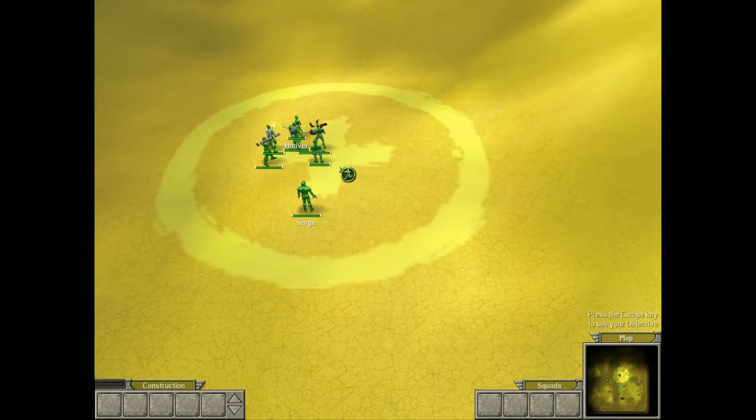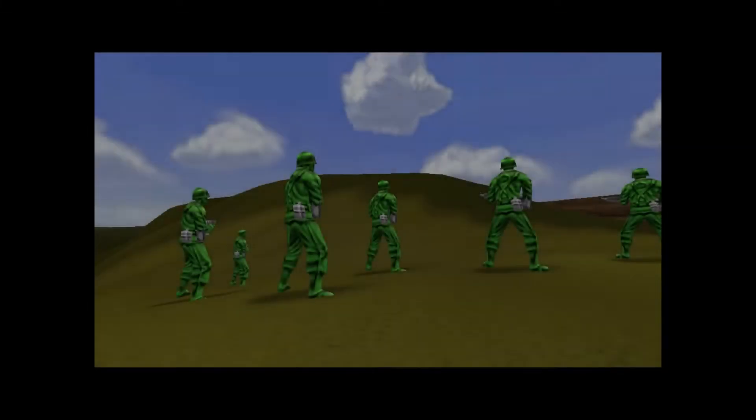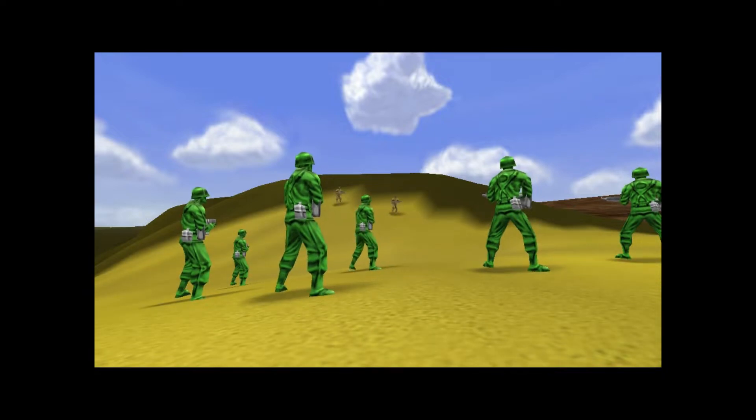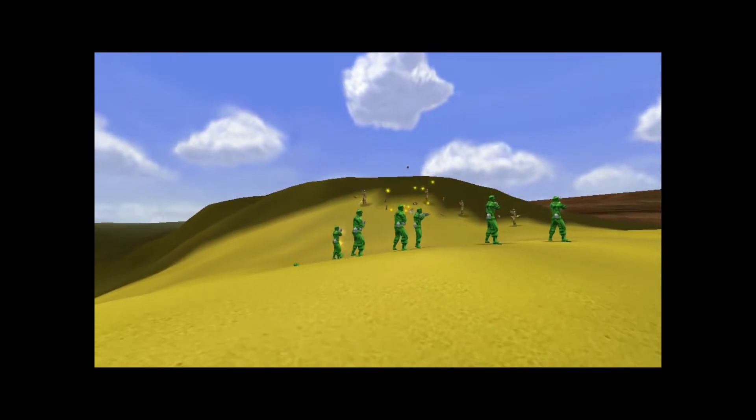Excellent job. Those are the basics. Now you're going to learn how to jump to alerts. Anytime an enemy is spotted or one of your units is attacked, an alert is created. You can immediately jump the camera to the location of this alert by hitting the spacebar. There's a group of Tans engaging your units. I'm locking your camera so you'll have to press the spacebar to get to them.